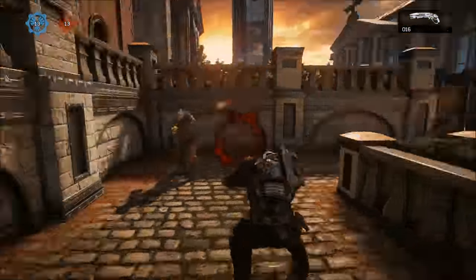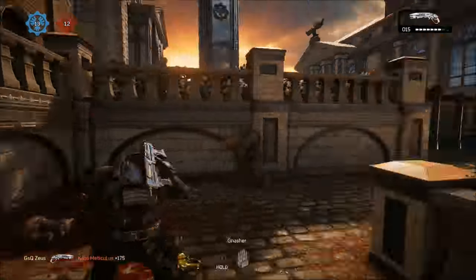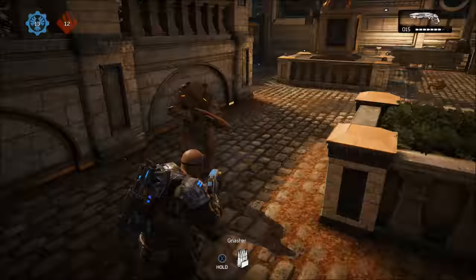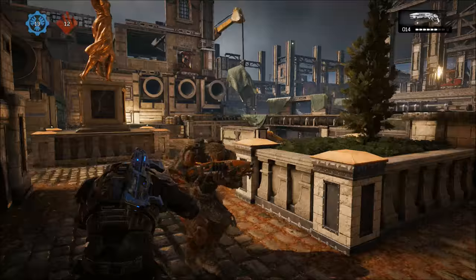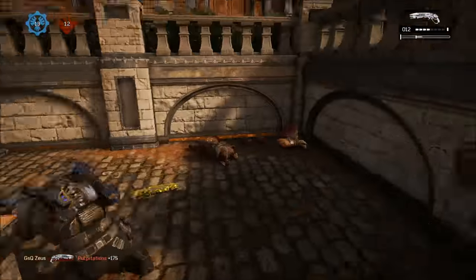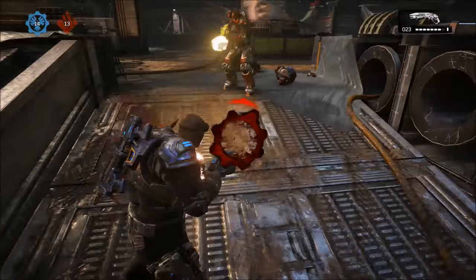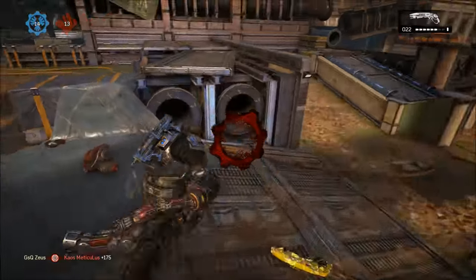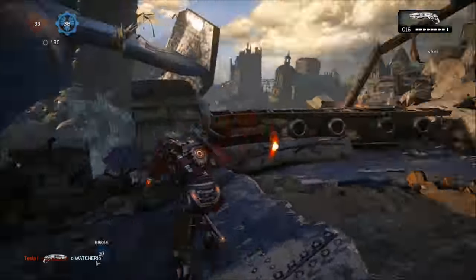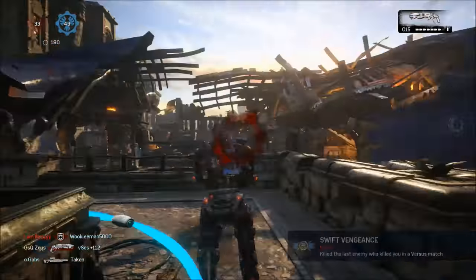Now we're going to get back into drunken strafing, which was shown at the beginning. This is completely subjective — it's all about movement, going left to right on your joystick, strafing and roadie running, or just holding A to your left or right while strafing. I do it to add movement and throw people off. As you can tell, I'm wall bouncing and I throw a little strafe in there. It's totally up to you — just basic movement left to right.